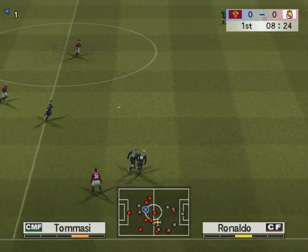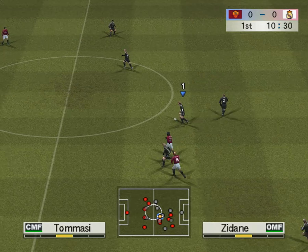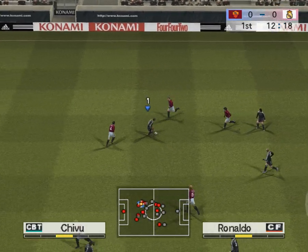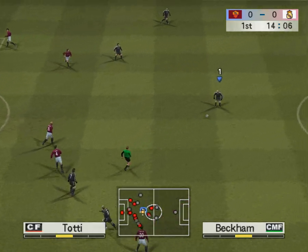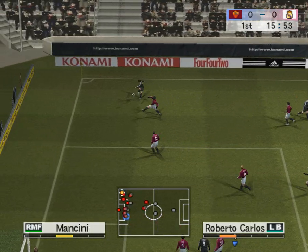Mancini. Tomasi definitely heads it on. A long pass to the left. Beckham. Figo sends a long ball to the left flank. A long ball to the right. They're not in any hurry to do anything. He has the chance to cross the ball in.